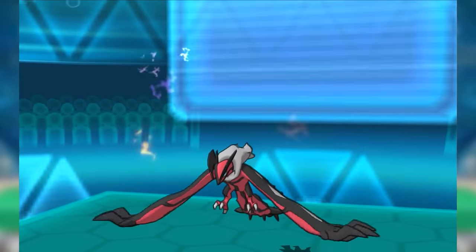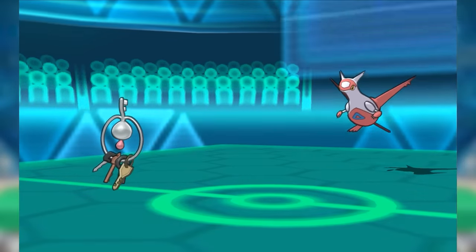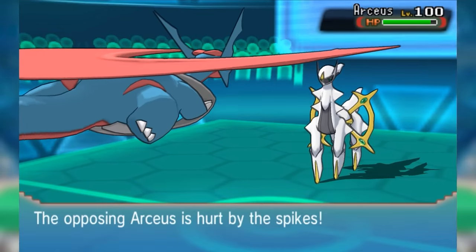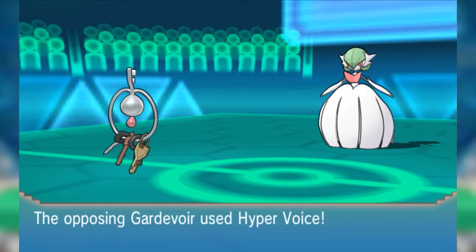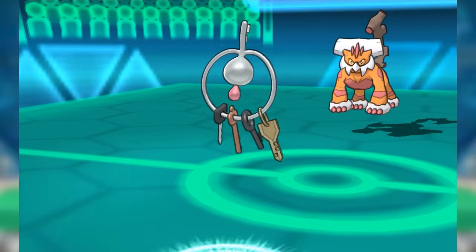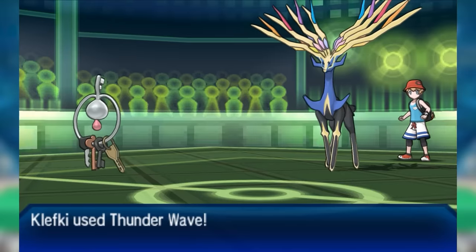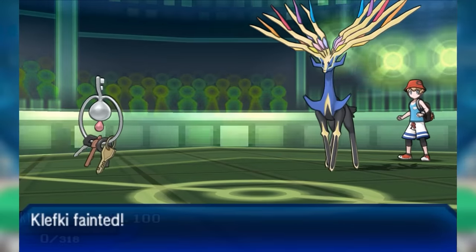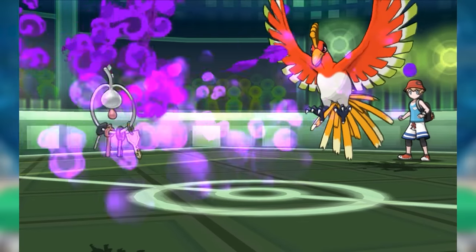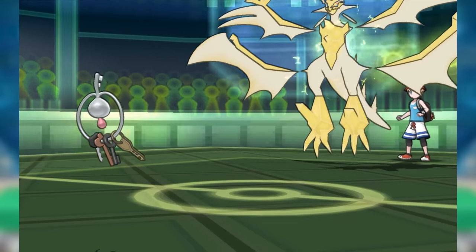Klefki leveraged its resistance-laden typing and Prankster Thunder Wave to switch in on and threaten several more scary Pokémon: Darkrai, Yveltal, Mewtwo, and the Lati twins — especially relevant since they were the most common Defoggers around, and Klefki spiked in their faces with ease. Its Prankster Thunder Wave could threaten anything from Mega Gengar to Mega Salamence, and its Spikes supported teammates beautifully. It also popped up near the end of XY to counter Mega Gardevoir and appeared in ORAS with Magnet Rise and Foul Play to turn the tables on Excadrill. Even with Gen 7's Prankster nerf, T-Wave accuracy drop, and the arrival of Magearna, Klefki still managed a decent niche, perfectly illustrating that even in the strongest metagame, stats aren't everything.